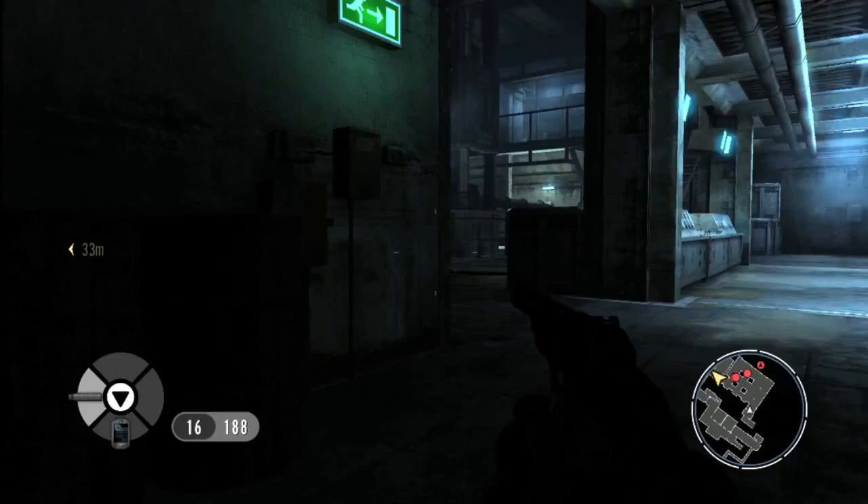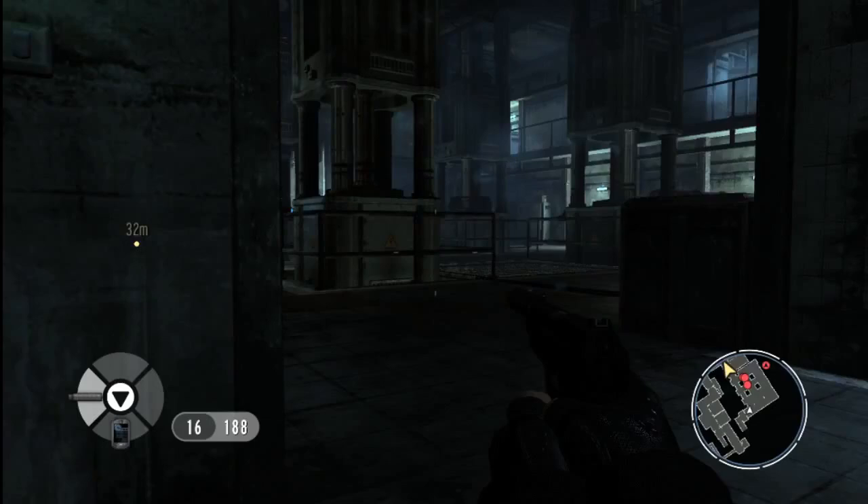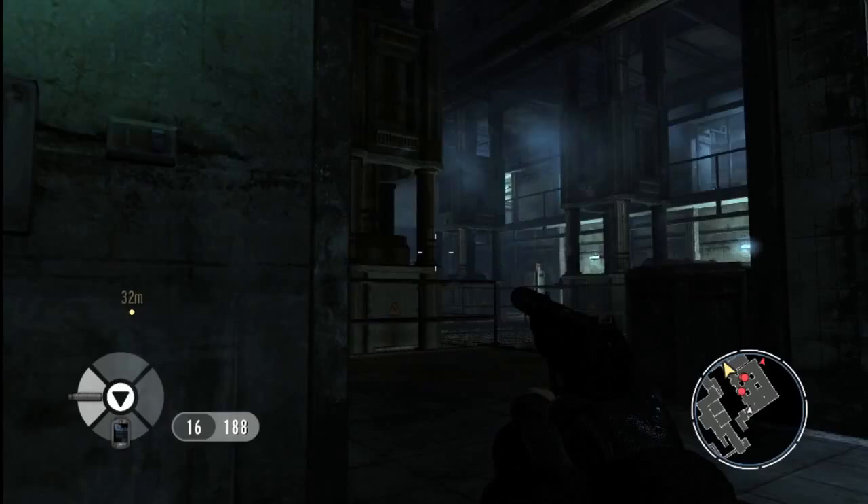We're going to sneak into the next room now. We're going to survey the situation. You can see a guard patrolling, and also hear a couple of guys talking. Chances are if we go into this room, we're going to get into a big firefight.